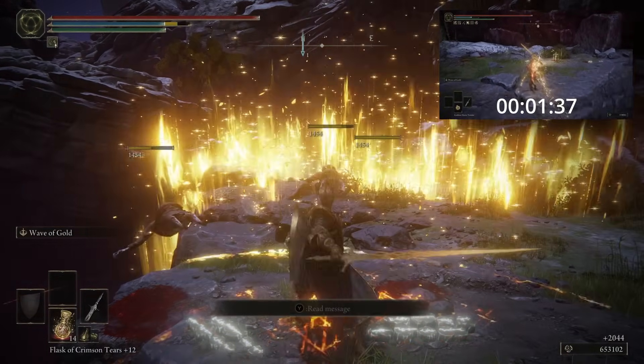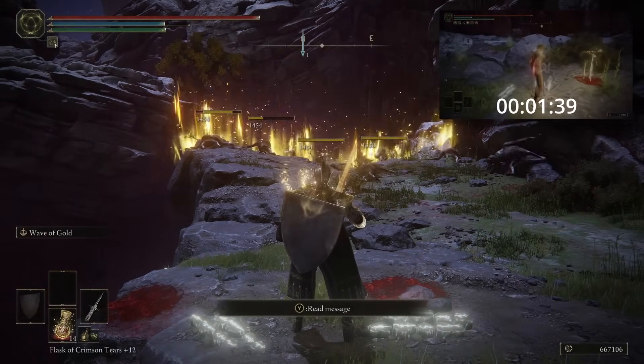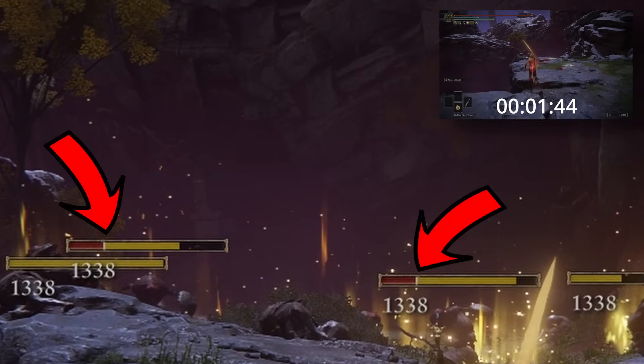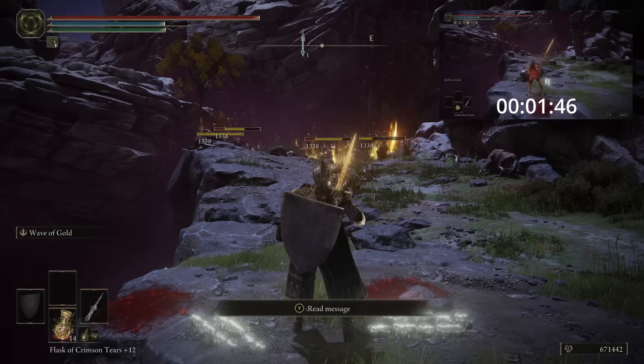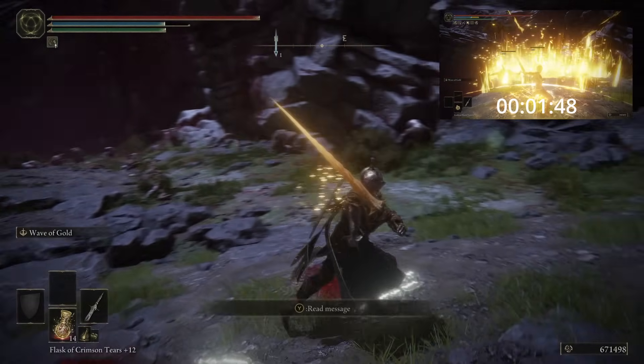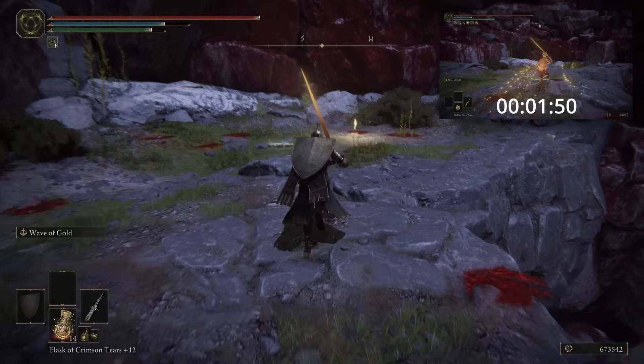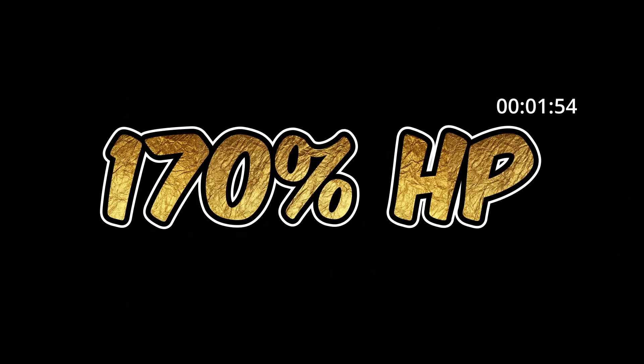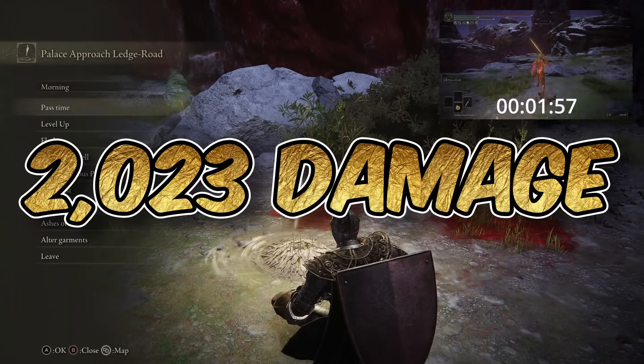Now, one thing to note with the Wave of Gold skill is that at longer ranges, the total damage dealt reduces by around 20%. So to ensure that we meet the Overkill requirements of 150% damage to the Albinaurics furthest away, we will need to further increase our damage output, taking this 20% reduction into account — effectively dealing 170% of the Albinaurics' total HP, which works out at around 2,023 damage per hit.